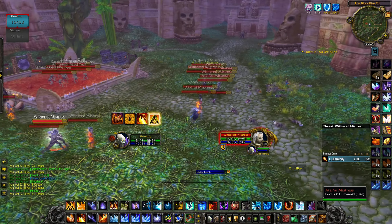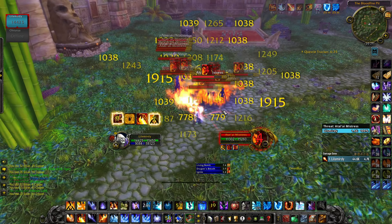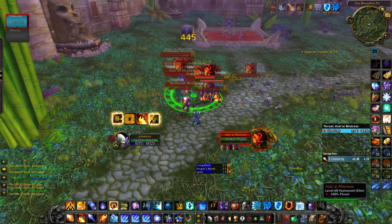Now I'm doing pull 3. You can see I have ice block but you want to save it for the next pull. So I use dragon's breath and wait to use my flame strike proc until they're stacked. I use blast wave, use the blast wave proc, then cone of cold and spam arcane explosion.